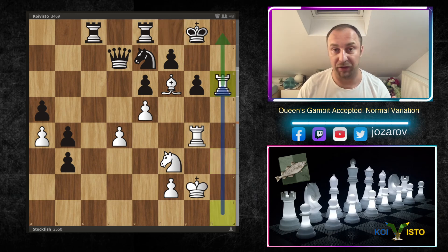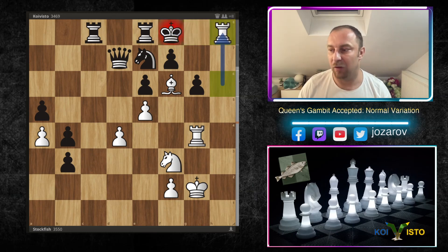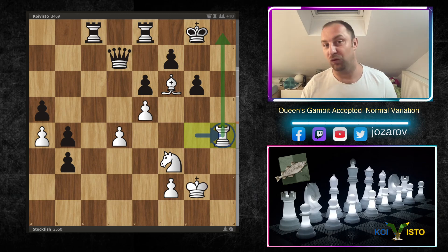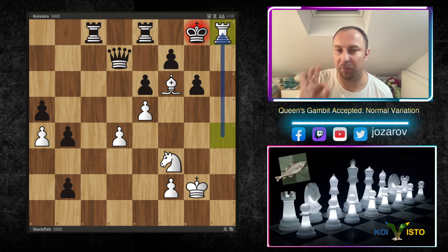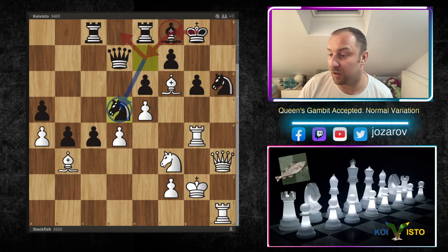There is an amazing brutal immortal queen sacrifice: Qxh6, take, take, threatening checkmate. To stay in the game, Black must play Kf8 to cover with Ng8. But we sacrifice the rook and the other rook comes into the game — there is no defense against Rh8. White sacrifices every piece on the h-file and the h-file checkmate threat is unstoppable. You can prolong the game but the checkmate is coming for sure.